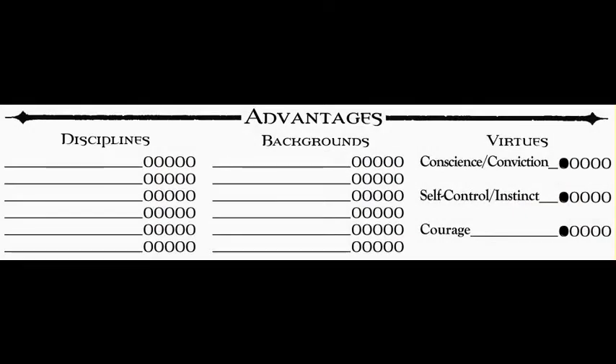Then we go to backgrounds. Backgrounds are something you cannot buy with experience points — they are bought only in character creation and can only be added through in-game context afterward. Backgrounds include things like allies, contacts, resources, status in the vampire community, and mentor if you have one. You can't just spend experience points to decide your character will have more money or a more powerful mentor — these all have to come to you in-game. One of the backgrounds is generation: you can buy a background which gives you a smaller generation than the default, and that is how you can get it relatively cheaply.